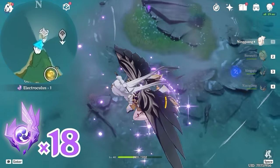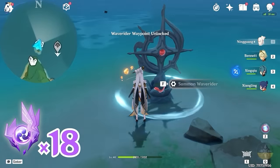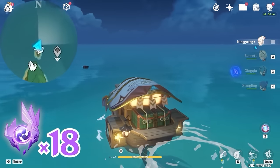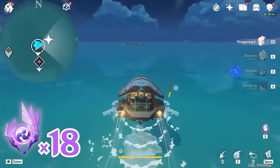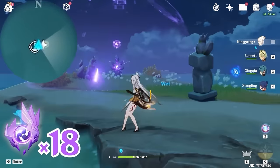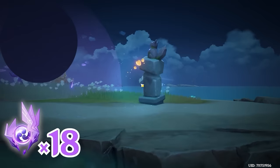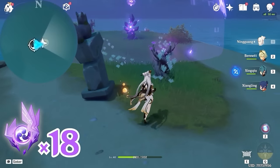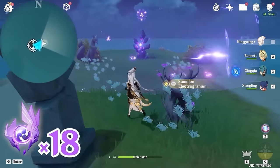After that, let's keep gliding towards north. Let's summon a wave rider, and head towards east, right side on the minimap. You can see this one floating in the air. Here you will find a fox statue on top of this pillar, so let's use the lens to observe it. An Electrogranum will appear — let's grab one and go through the barrier.